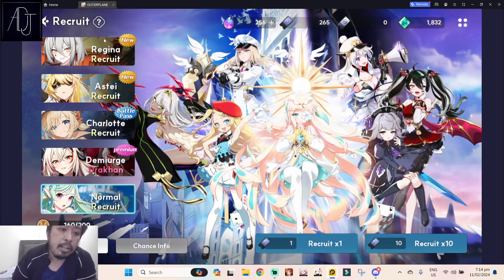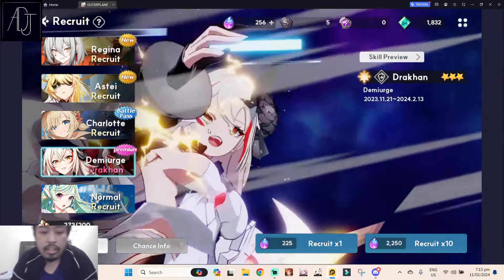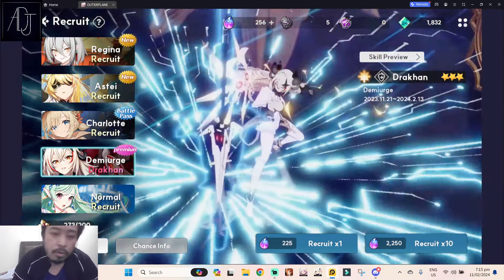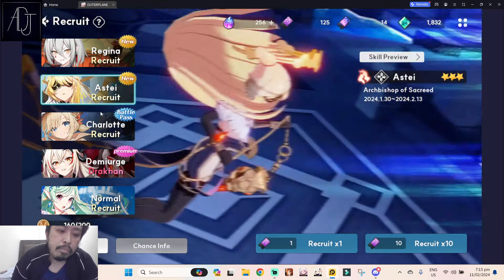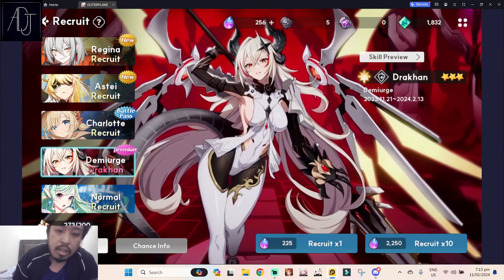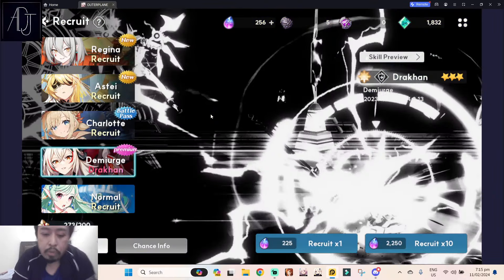When trying to recruit characters as a beginner, I would suggest saving your resources first before doing summons. Only use your ethers or gems on demiurge banners — this is the best bang for your buck, especially if you're an F2P player. Ethers are only meant for demiurge banners. Do not waste your ethers on limited banners, because those characters do get added to the standard banner once their banner ends. So it's best to save your ethers for demiurge characters.